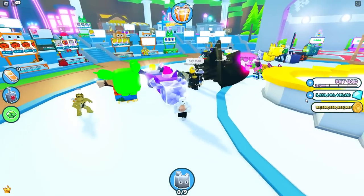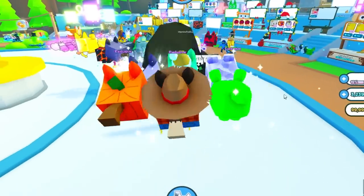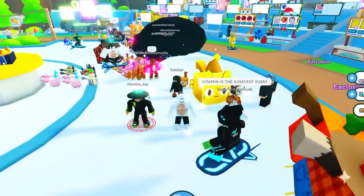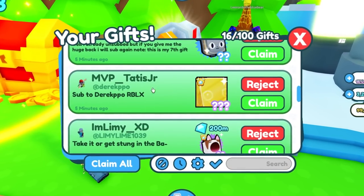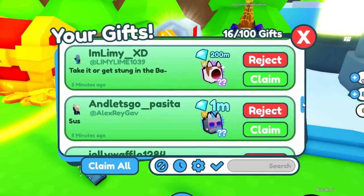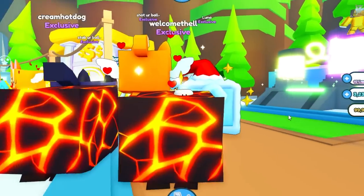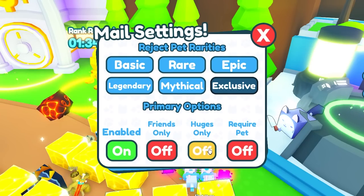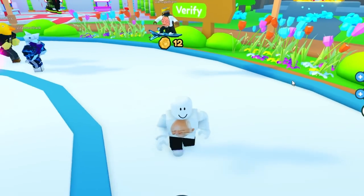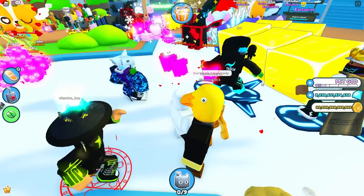I'm at 3.2 trillion diamonds. I could buy another Titanic, or I could push for 10 trillion diamonds and get the diamond hoverboard. We have a bunch of gifts again because I turned off huges. MVP sent me a huge five minutes ago, thank you - lots of good stuff here, I'm going to just claim all. If he wants to push for 10 trillion diamonds, just send me more huges. I'm going to set the mailbox back to huges only, and hopefully the developers can find the Titanic that got stolen from me and send it back. Alright everyone, I'll see you later.